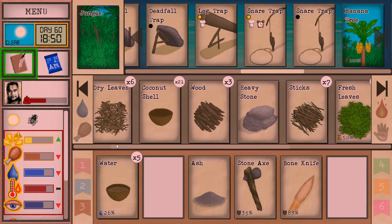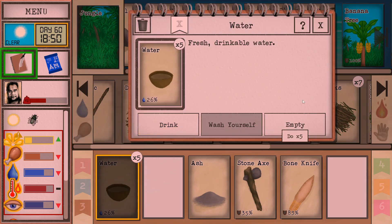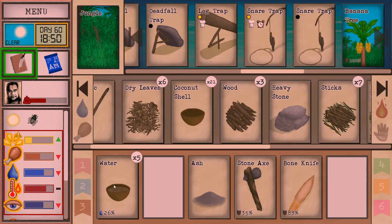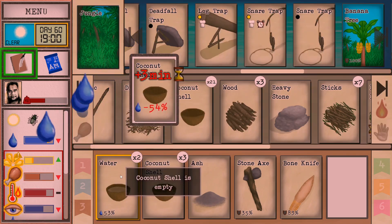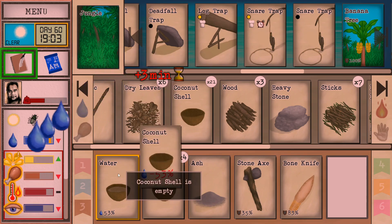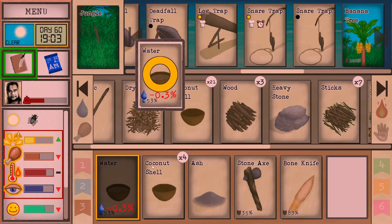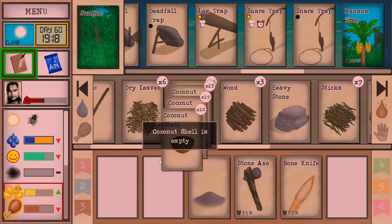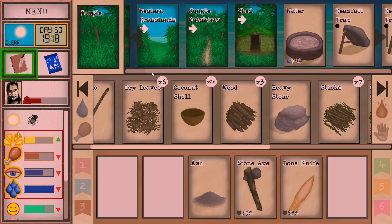I'm going to drink this. Get rid of these. Let's wash with this one. No more washing with good water - that's it, I'm done. Now is there a coconut inside the shed? I feel like there's one left in there but I might be wrong on that. We'll find out in a second. Let's just go in there.